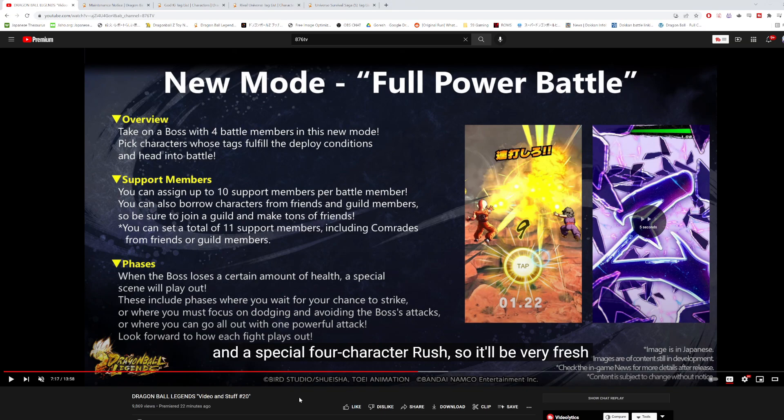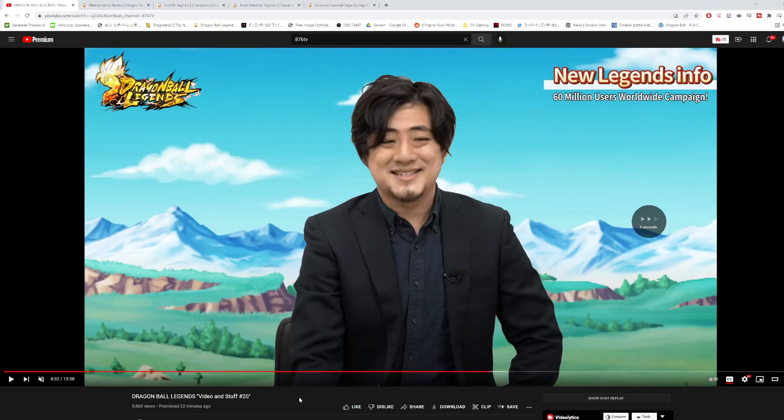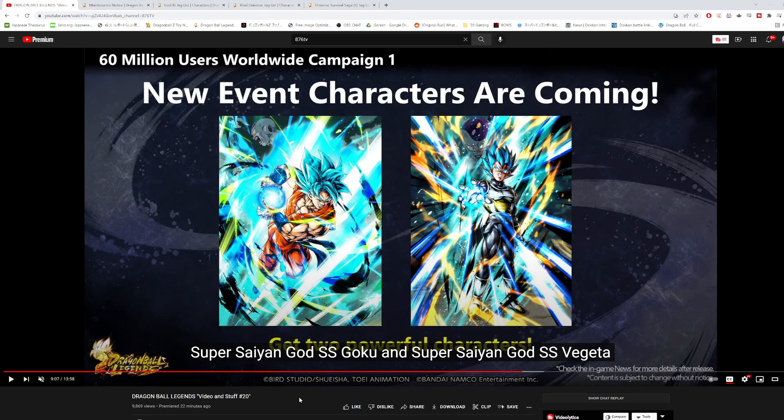They also talk about a 60 million users celebration with two new characters: Super Saiyan God Super Saiyan Goku and Vegeta from Resurrection F as new event characters. These are essentially the first anniversary units — the blue SSGSS Goku and the purple SSGSS Vegeta. They didn't give details on what they do, but as event characters they should be easy to obtain and will fit on God Ki, Saiyan, Son Family, and potentially Movies tags.